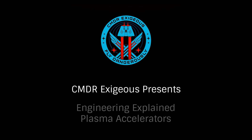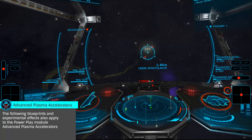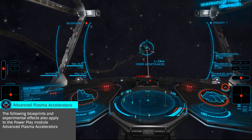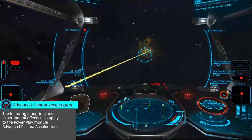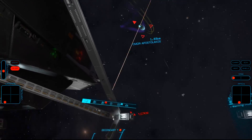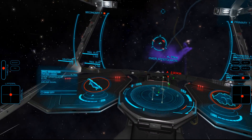Hello, I'm Commander Exegius, and today we'll be taking a look at Engineering Plasma Accelerators. One of the most effective weapons in the galaxy, when engineered and used properly, they can deal extremely devastating damage. The only human weapon that deals absolute damage, these brutal weapons ignore resistances, attacking the base shield or hull directly. Let's look at the blueprints and experimental effects available for these impressive weapons.